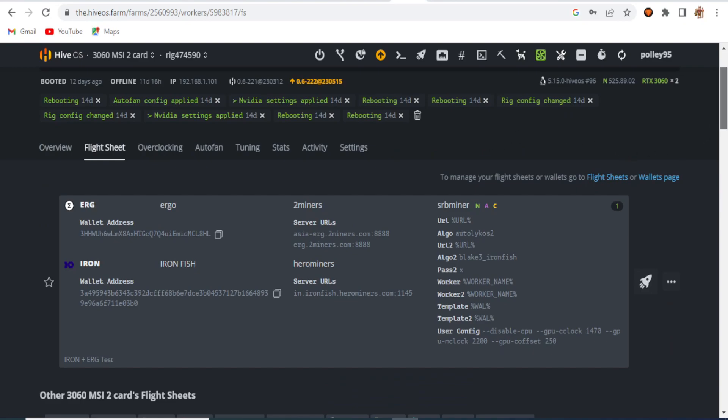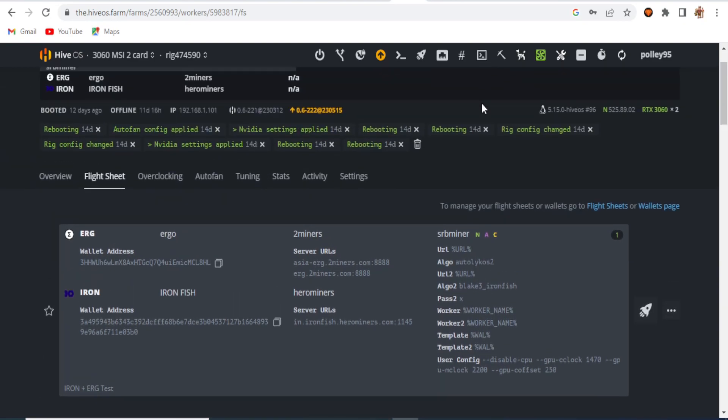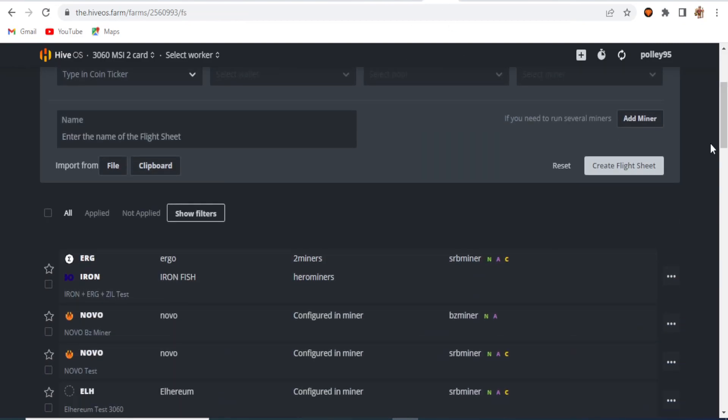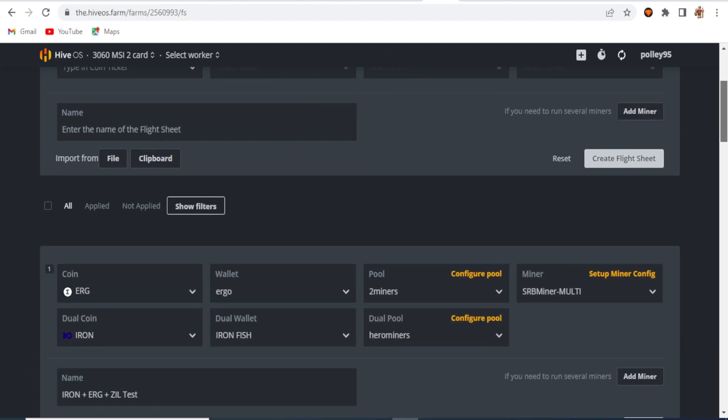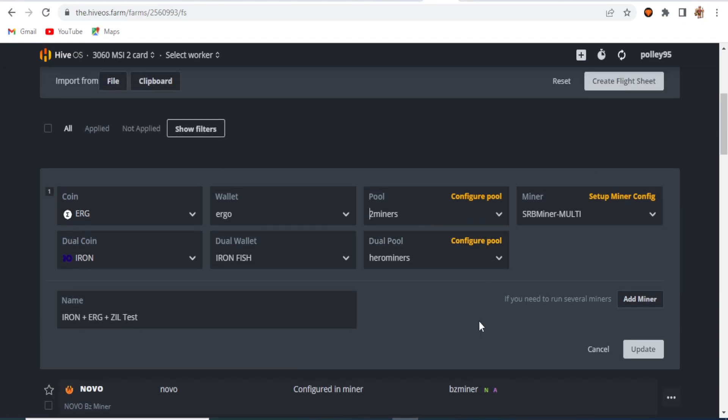I've now created another flight sheet adding Zilika, so I already set that up for you. Going into the edit option, you can see the first coin is Ergo with the Ergo wallet set to 2Miners. The second coin is Iron Fish with the Iron Fish wallet set to Hero Miners as the best pool for Iron Fish, using SRB Miner. Note that Zilika is not listed as a coin in the UI directly.